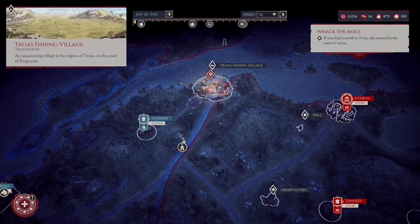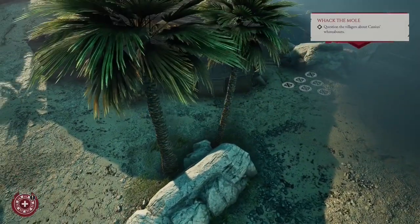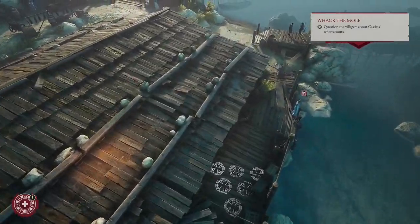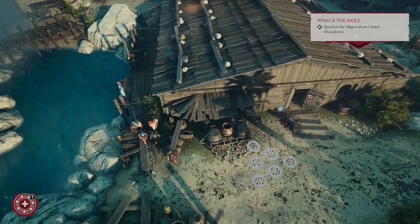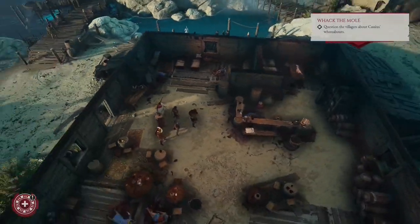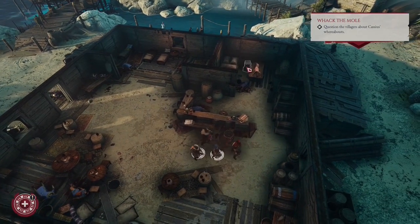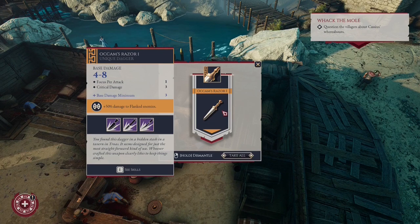A lot of unique items can be found in this fishing village, so let's pay it a visit. The first unique item is very easy to find — we must go up to that building. It will be guarded by a very powerful guardian, but we are warriors after all. This is a gambling den, and right here we need to check this chest. Here comes the Razor — a very powerful dagger. It inflicts 50 more damage if you flank your opponents. Backstab them. Let's take it.